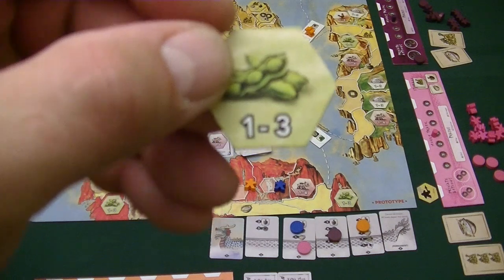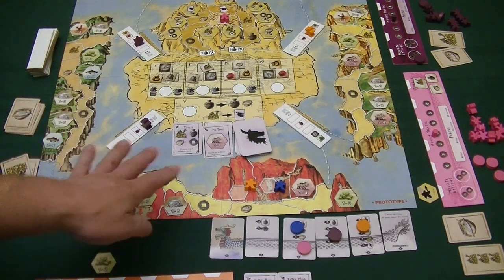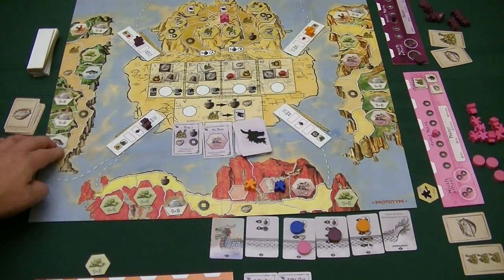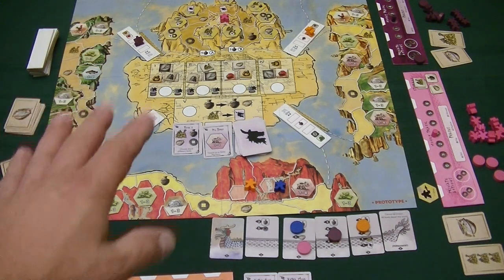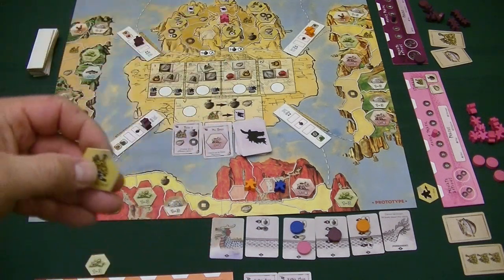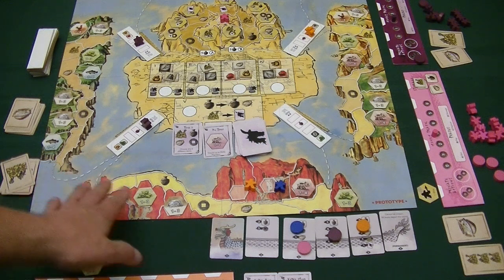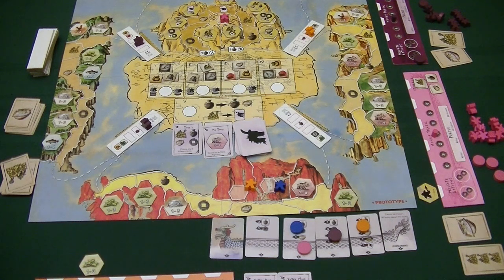At the end of the game, once all rounds are complete, you score for different sets — they multiply against themselves. One soy farm is one point, two gives four, and so on. Vegetable farms score in sets of three; meat, fish, and pork score in sets of four and are more valuable since there are fewer. You also resolve end-game wisdom tiles — for example, two points for each treasure card remaining — plus bonuses for money and scoring farmer cluster adjacency.